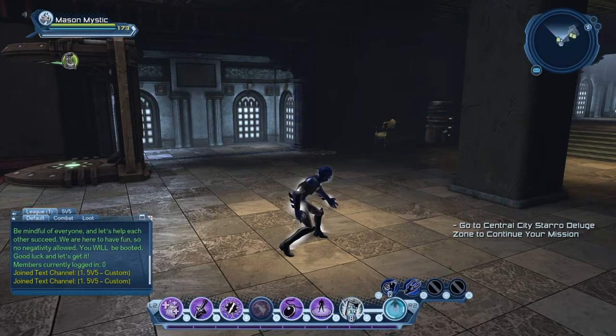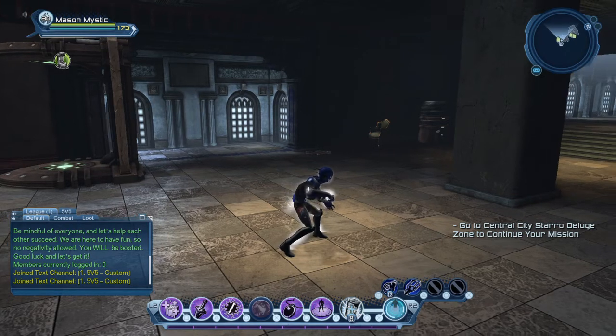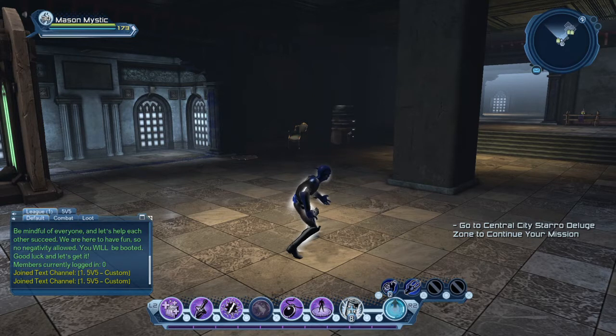Precision based powers are ones where you use your powers plus your weapon attacks, but the weapon attacks do more damage than the actual power. So in the case of sorcery, for example, you obviously get yellow ticks from your powers but they're very small ticks. The majority of the damage that you do yourself — not including your pet in the case of sorcery and earth — is going to be coming from your weapon attacks.